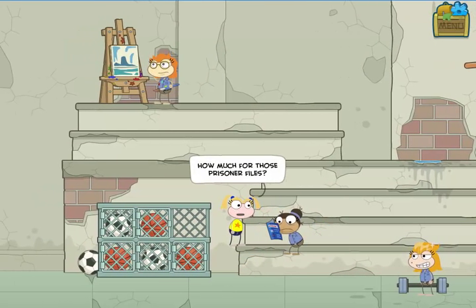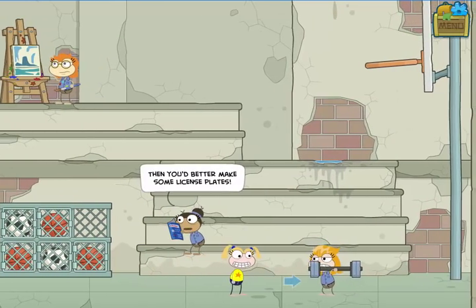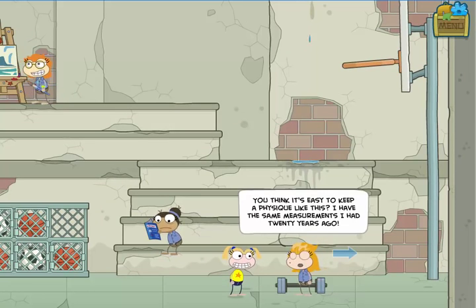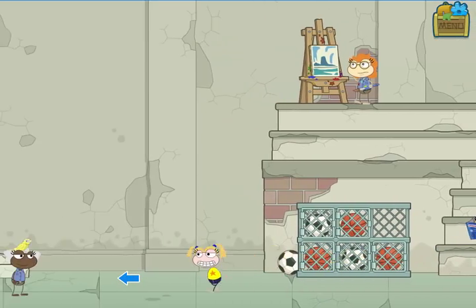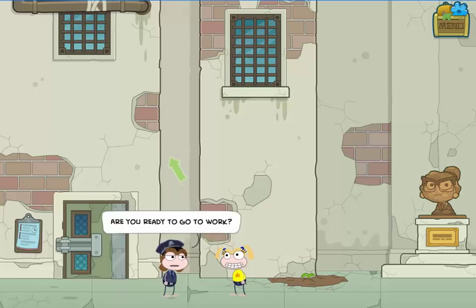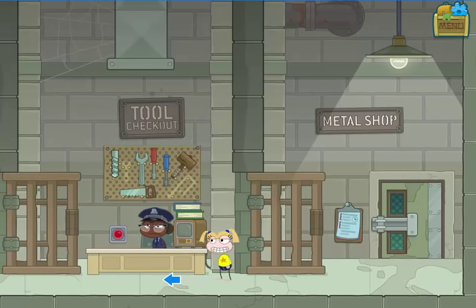Different conversations are going to start happening on day two. I can buy prisoner files from Marion if I have enough gum. Florian exercises every day to keep her measurements exactly the same, which she's very proud of — you'll want to remember that number, but don't worry, we'll have a way of reminding you.